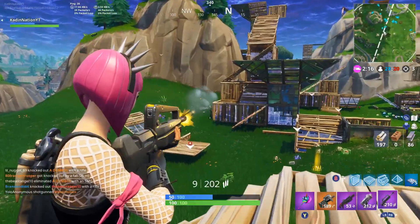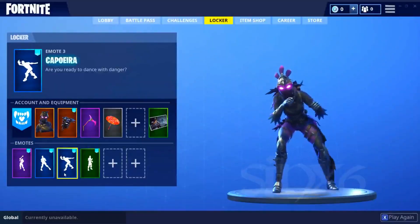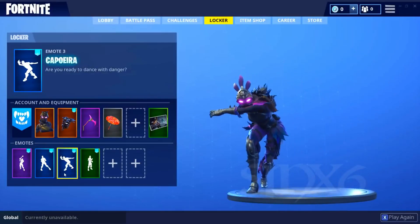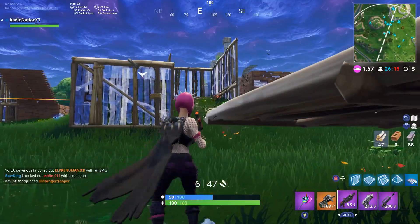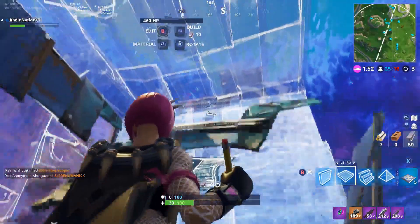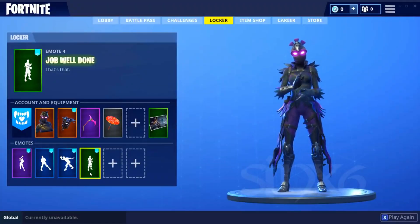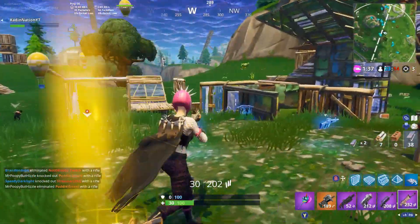We've covered all the leaked skins, so now let's discuss the emotes. There's the Capybara — a really cool emote involving a whole bunch of jumps. It might fiddle with hitboxes, but I actually like it. The Fancy Feet reminds me of the TSM Myth dance, which I'm pretty sure he got from SpongeBob. And Job Well Done — that's all you need to know, it was a job well done.